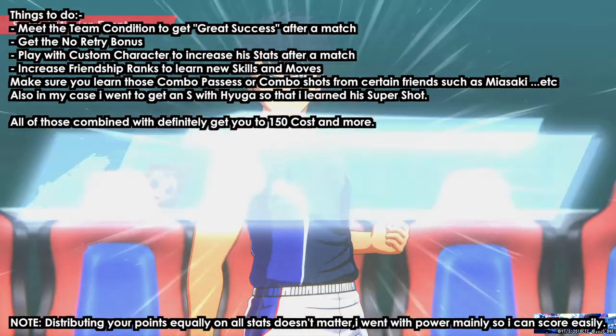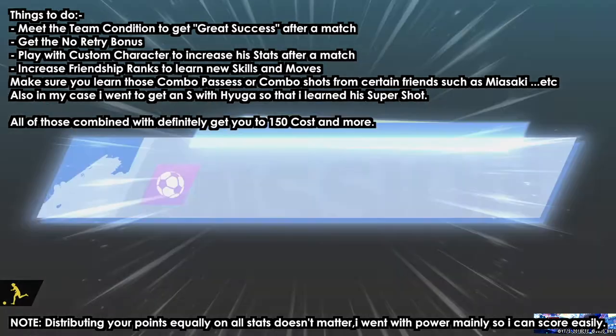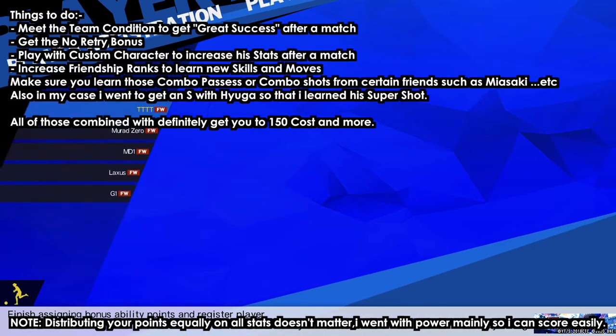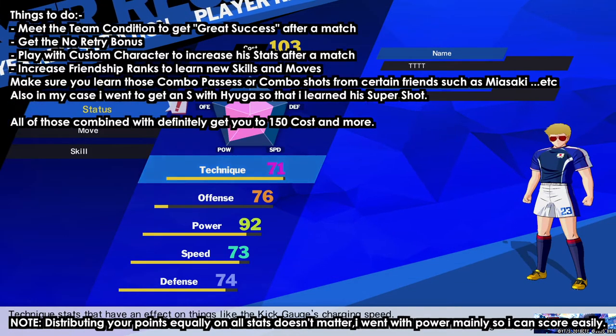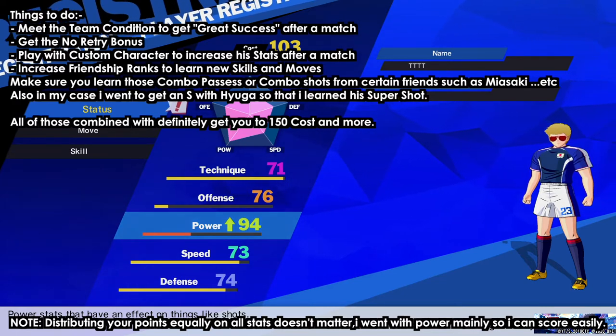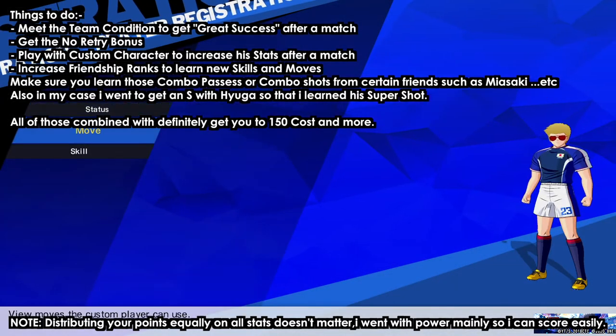Make sure you are learning the abilities of these characters. When you get a character to S, don't equip them again because you want to increase the ranks of the others — we need to unlock their abilities since those abilities cost a lot. As you can see, I just finished a match and I'm already at 200–300 points. It doesn't matter where you put your stat points, so just put them wherever you want.